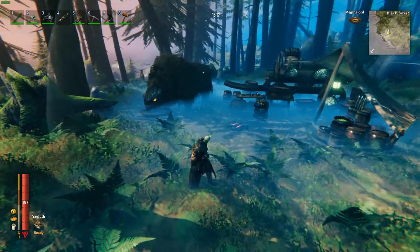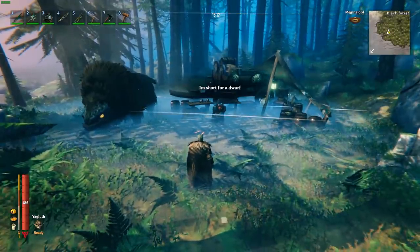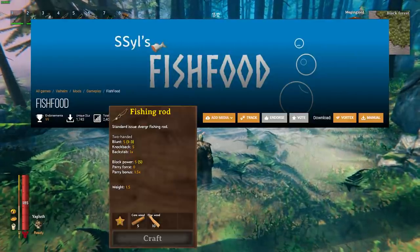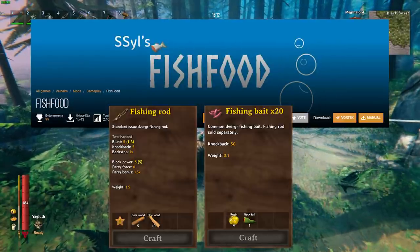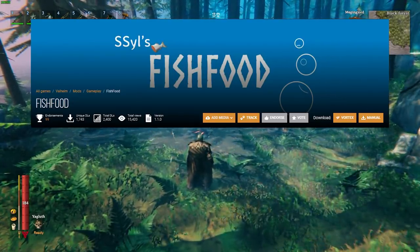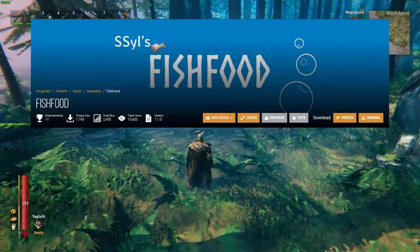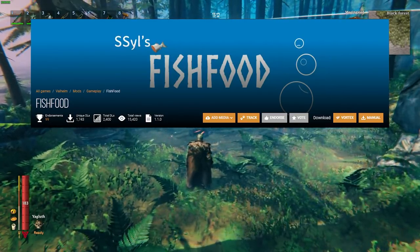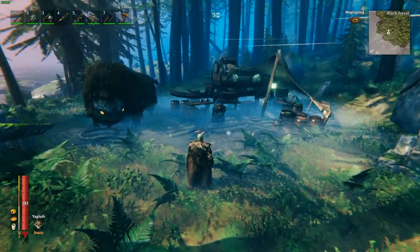If you don't want to do that, there's another way. If you're not opposed to mods, you can get Sil's Fish Food mod which lets you craft the fishing rod and fishing bait. It also adds a couple of other recipes. I like having the option to craft these items — it feels natural. However, the configuration file currently doesn't let you disable the extra recipes you don't want, but hopefully Sil will update the mod so you can turn those off.